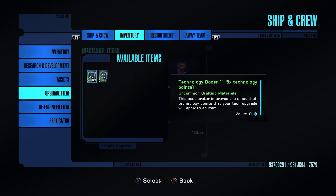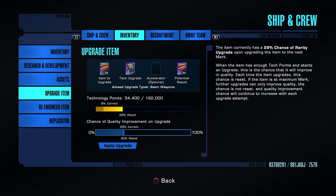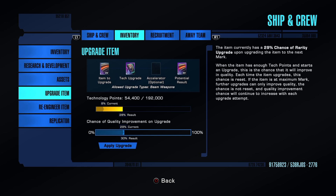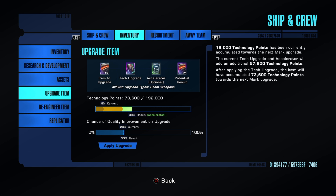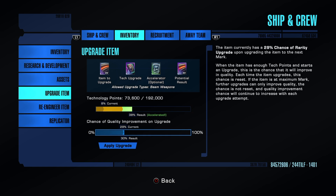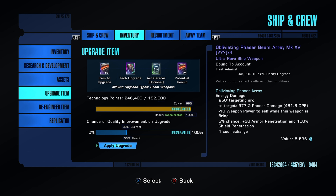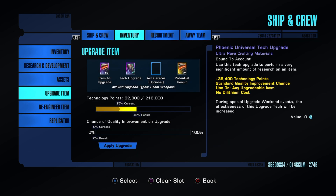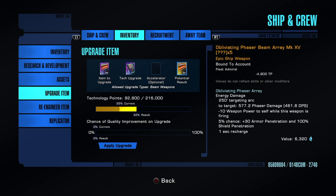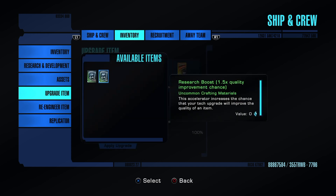Once you get past about 20% chance, I usually switch back to tech boosts because now you just want to level this up quickly to use up your chance. Let's do that — and there it is! The rarity has increased, we're now ultra rare. We can claim it and our next target is epic.